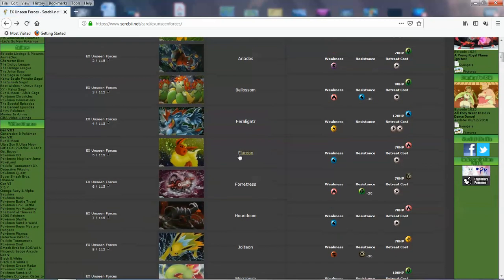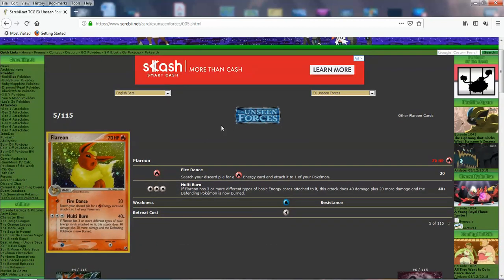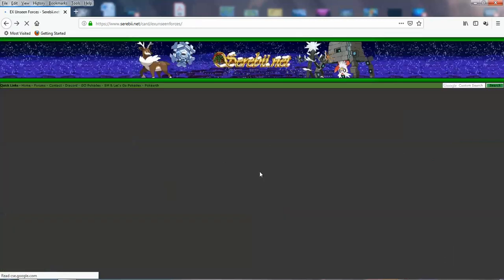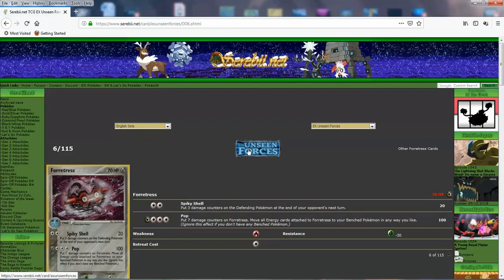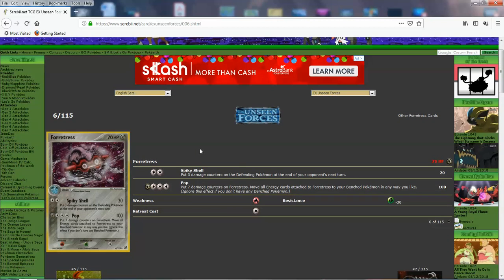We got a regular Flareon too — Fardance: search your discard for a fire energy and attach it to one of your Pokemon for 1 energy, doing 20. Multi Burn: if it has three different types of basic energy attached, it does 60 and burns. Forretress: its attack does 100 and then you knock yourself out — put 7 damage counters on Forretress — but you move all energy to your bench Pokemon in any way you like. So you get to keep the energy while doing 100. And Spiky Shell: put 3 damage counters on the defending Pokemon at the end of your opponent's next turn — so about 50 for 2.